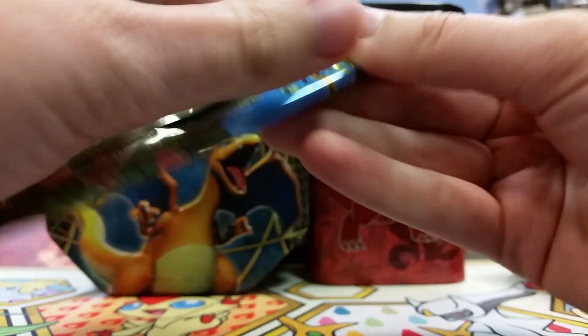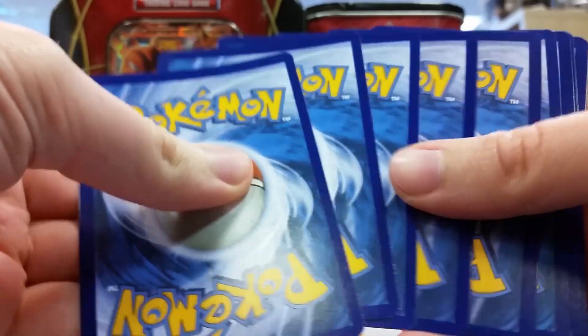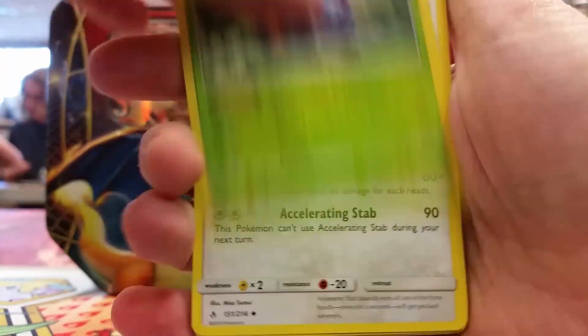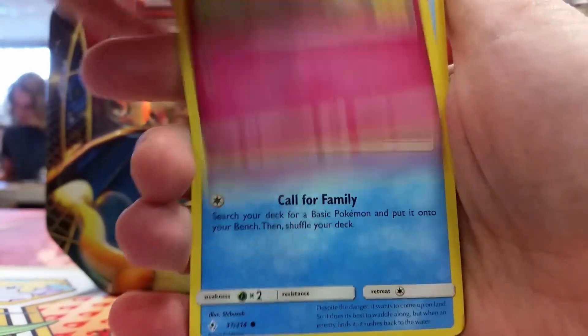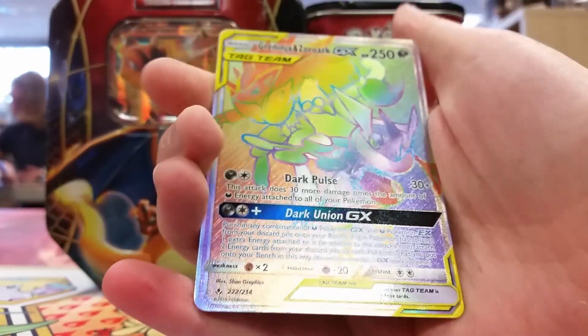Now this next pack has something very special in it, so I did include some audio that's live from the event — sorry about the background noise, but it is pre-release, so everybody was very excited. So we start off normally. Dodrio's really cool — I would think that would be a rare, but it wasn't. And then we've got Pikachu, very cute, a Goldeen reverse, and then — oh, sweet!